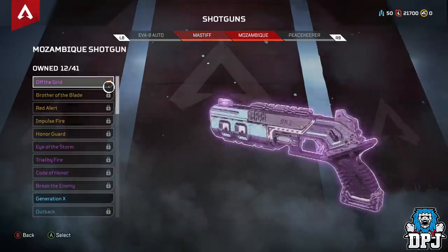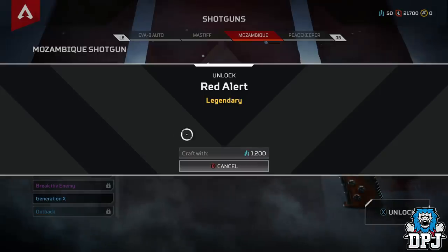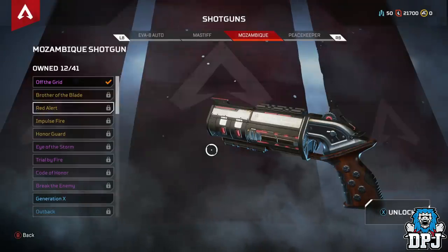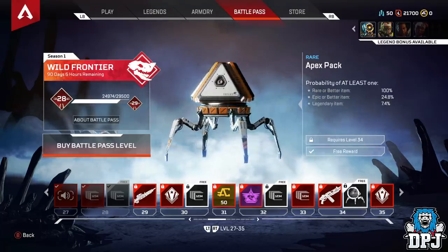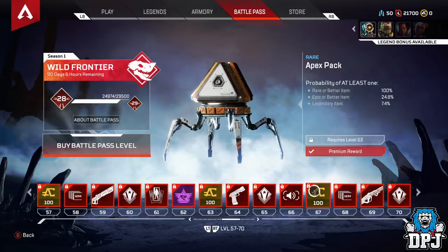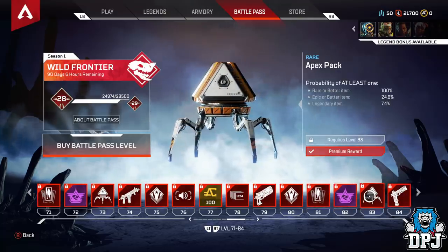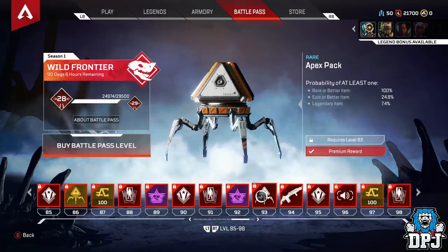Not everybody has money to throw at games, and obviously the battle pass has just come out — which is a little underwhelming, I won't lie. Many of us have bought that, so we'd expect a few more sources to actually get crafting metals. But there is absolutely nothing — just Apex Packs across the battle pass, which do not guarantee a single thing. So these crafting metals are definitely few and far between.